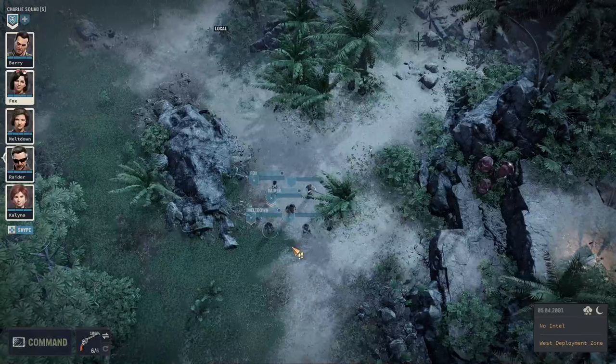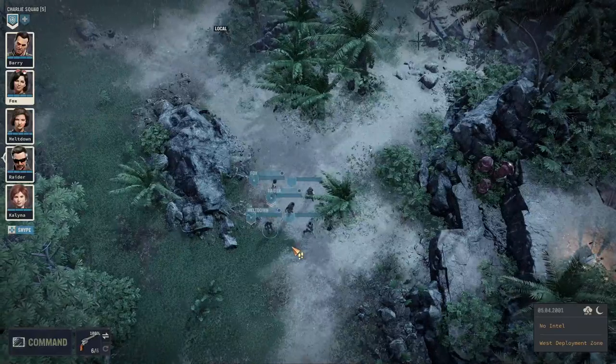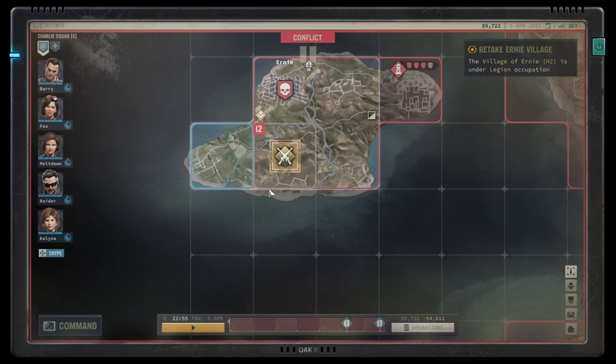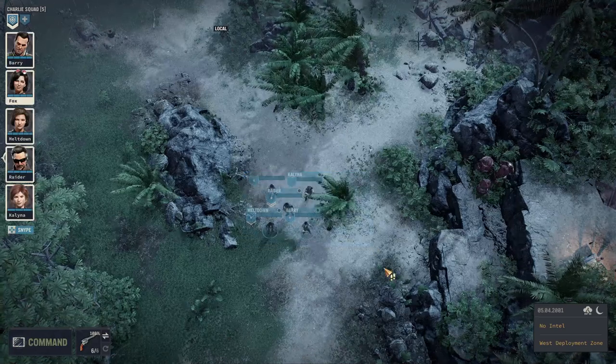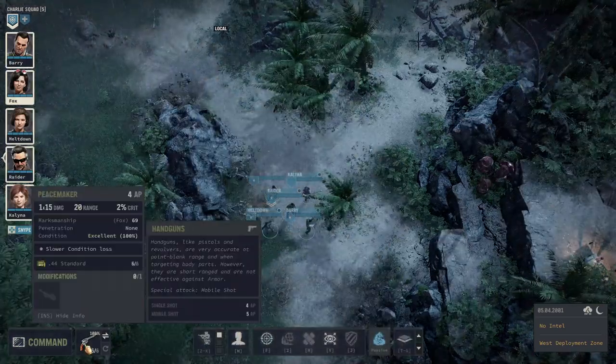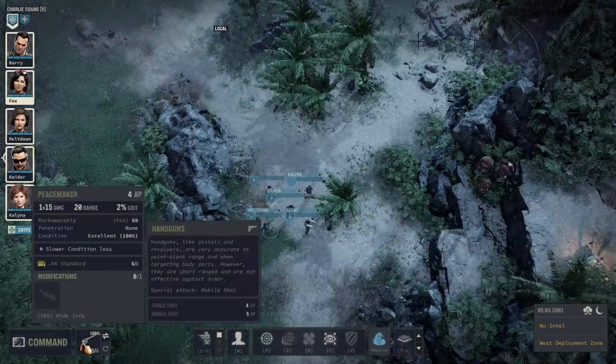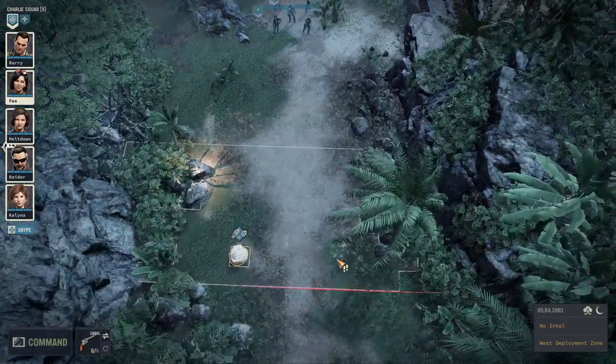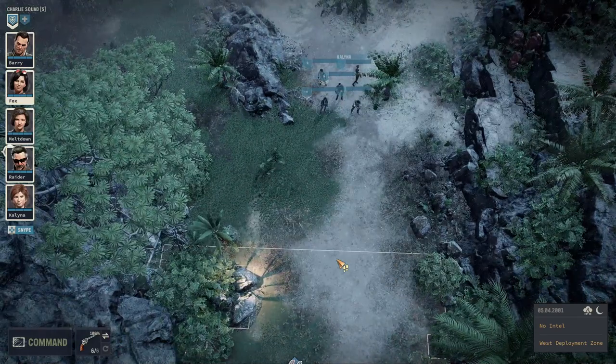Hello there, and welcome to episode 2 of my combat tutorial series for Jagged Alliance 3. We're going to resolve the combat on Sector I2, and I'm going to talk about handguns a little bit more, because in the last episode I was too busy explaining the basics — so I want to go a little bit deeper into that topic.